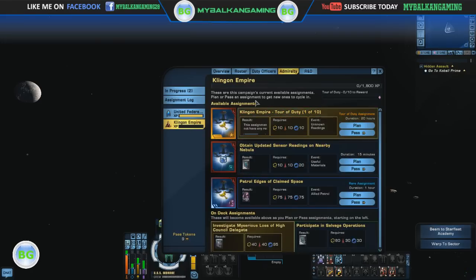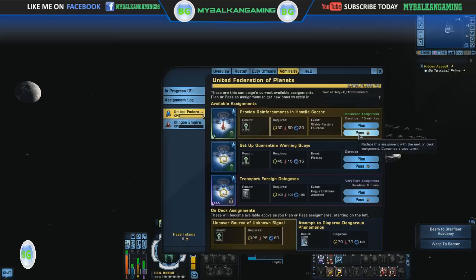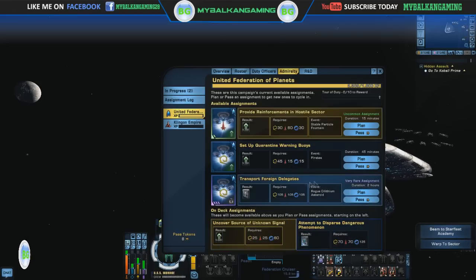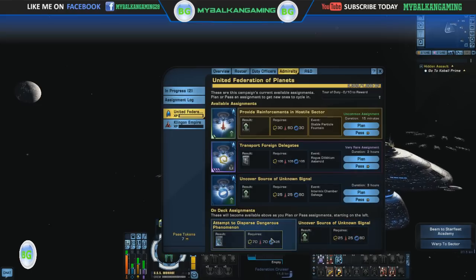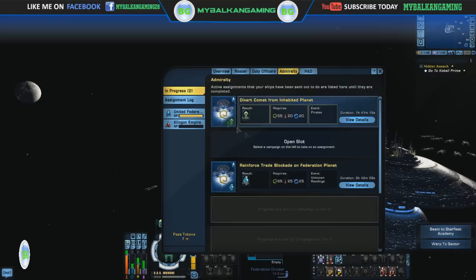Let's try the Klingon Empire Tour of Duty. It seems we can unlock and use the Klingon campaign at the same time. Let's pass some missions — we can do that. It seems you get pass tokens every time you successfully finish an assignment, and these on-deck assignments also change when you pass one of the assignments. It seems we have one open slot.